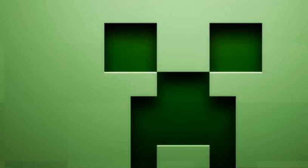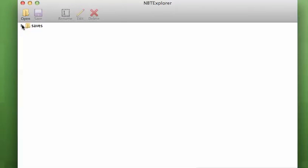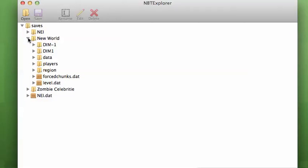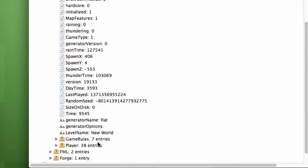I'm gonna open up NBT Explorer. I know you can barely see it. So I'm gonna go to Saves, because this is the saves file. Anyway, I'm gonna go to New World, then level.dat. Oh wow — you didn't see it.